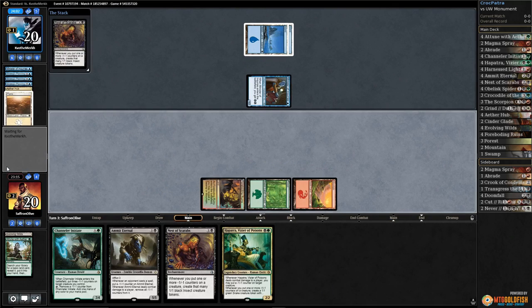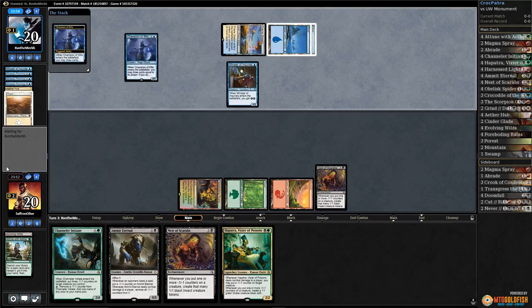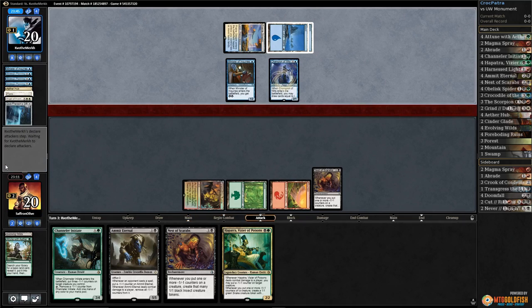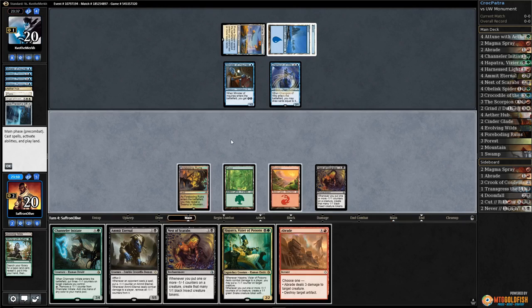Opponent — alright, they're milling themselves, so they are playing the God-Pharaoh's Gift deck. I don't know if that's good or bad for us actually. They're gonna be able to go super wide. The question is going to be: can we get around their reanimation? There's God-Pharaoh's Gift, there's Angel of Invention. We're gonna have to draw removal. Abrade is a great card in this matchup; we have lots of stuff after sideboarding.